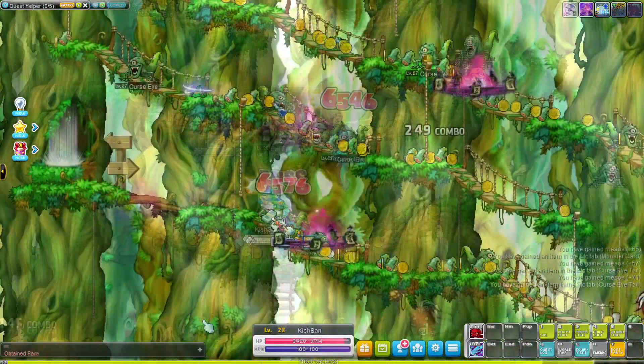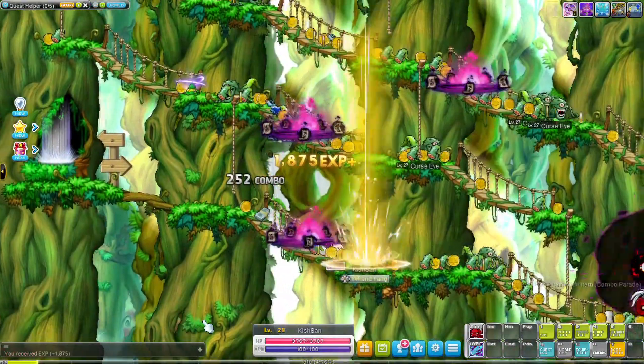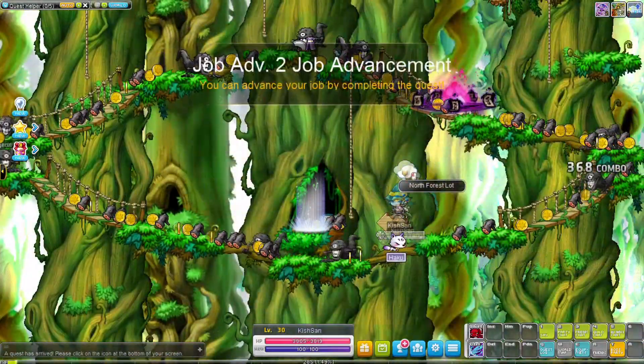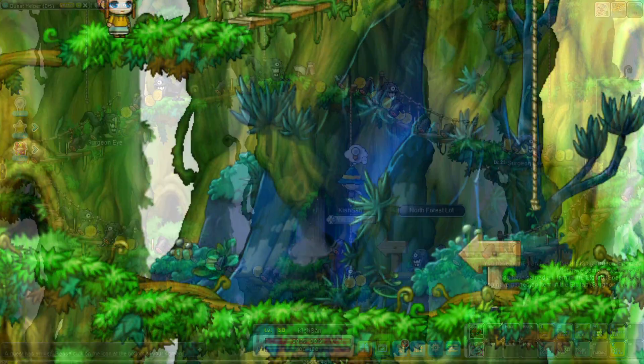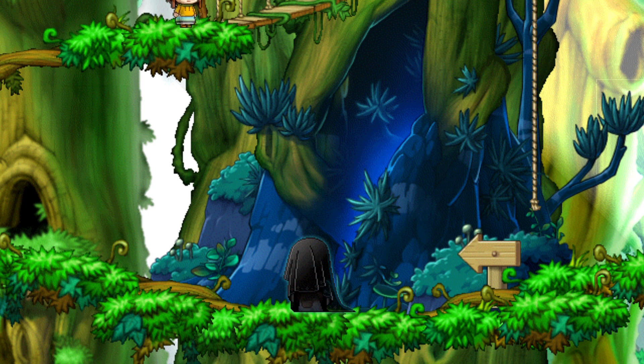Pyrion got a bit too hot for us, so at level 27 we went to Illinea to train at the evil eye monsters and their little brothers and sisters until we reached level 30. Time to pop a 1-day 2x EXP card — in 8 hours from now we will be level 200. I wanted to do something different today; we always go through the same team dungeons or training spots.